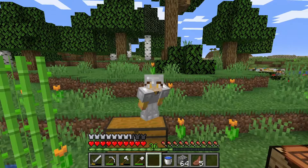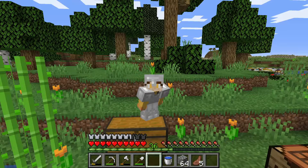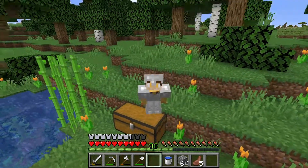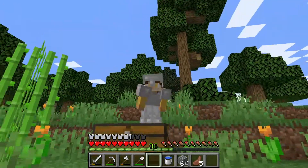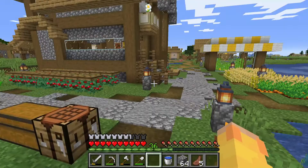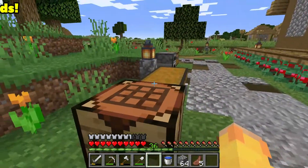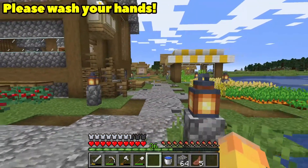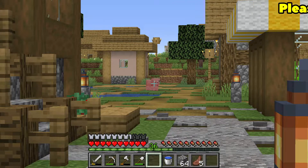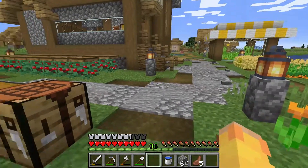Hello everybody, welcome back to the channel. My name is Activate and I hope you guys are having a wonderful day. We are here on episode 8 of the Minecraft 1.16 guide and yes, we are finally building our enchantment table in this one. But before we get into that, I would like to ask you guys to please wash your hands - it helps you out and helps others out as well.